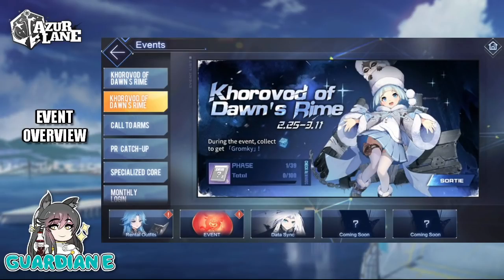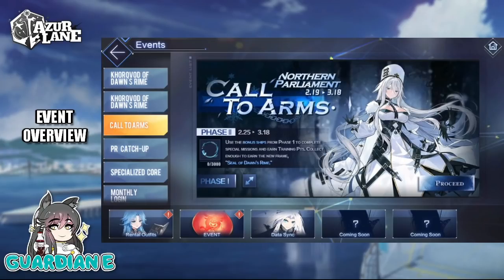You are able to get Gromki as a free ship throughout the course just by collecting these cubes — not Wisdom Cubes, there are specific cubes to the event as you're completing the story. You just need a hundred of them to get your Gromki for free. There is the Call to Arms event, so this is the second phase of that event — check the special missions to see what the requirements are. As long as you get enough of this currency, you will be able to get a unique chat frame for the Call to Arms Northern Parliament event — the new chat frame is Seal of Dawn's Rhyme.